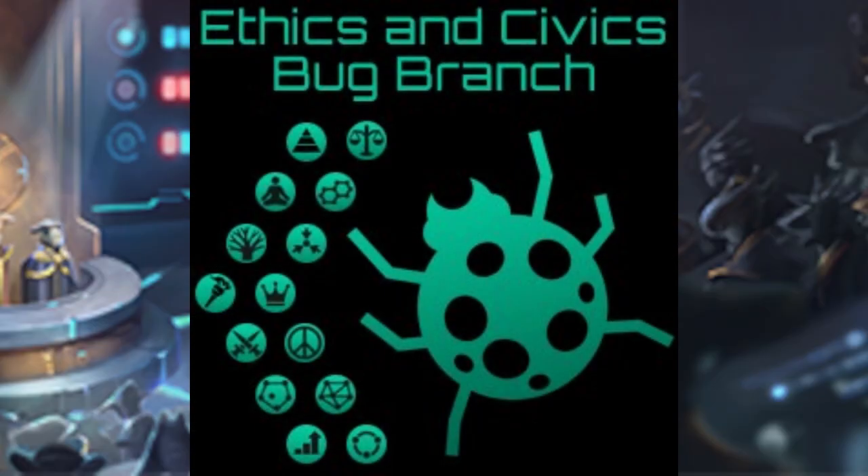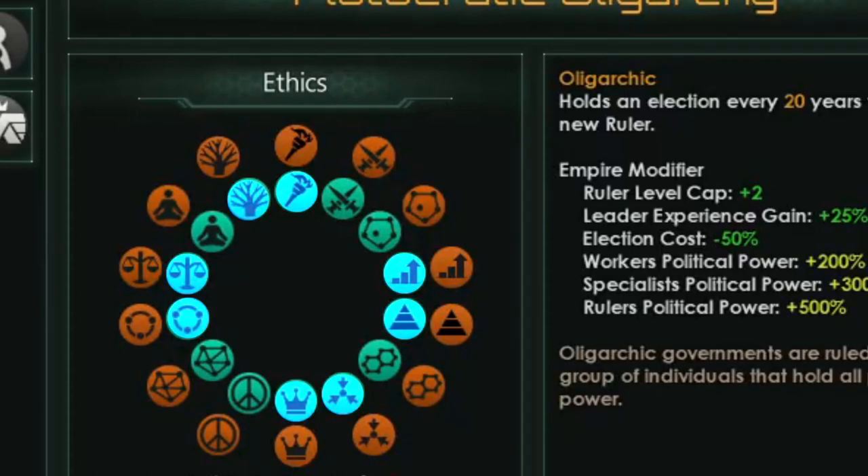The Bug Branch greatly expands the ethics wheel, and it adds 4 new ethics axes to the game which represent different ideas and beliefs.